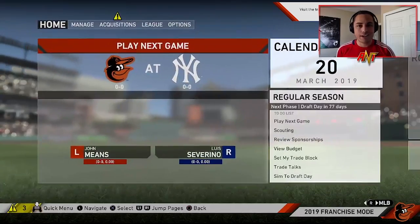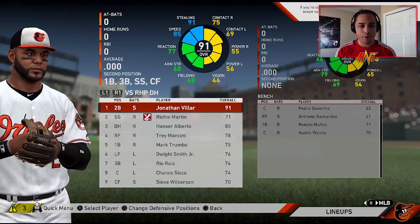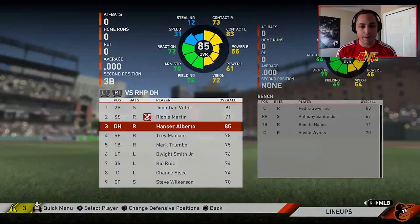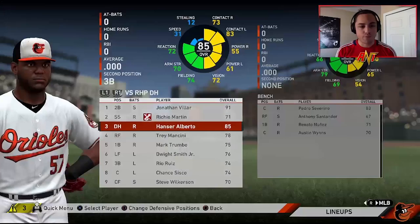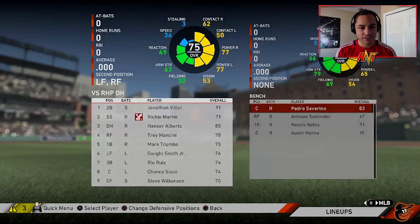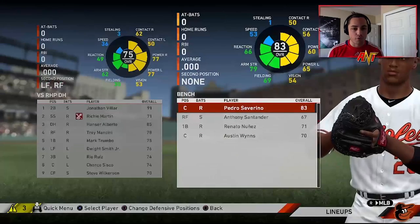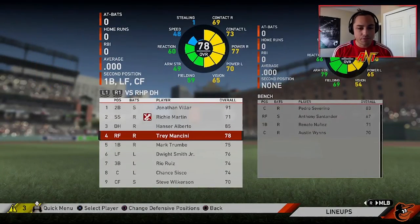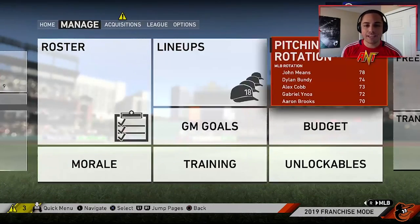Let's take a look at this roster. Really the only player we're not going to be able to keep is Jonathan VR, which is cool — we'll trade him. Hanser Alberto is 81, that's unfortunate, we got to get rid of him too. Everybody else is under 80. Morale boosts don't count, we're gonna stick to their actual overall. Not really any good minor leaguers but we'll be okay.